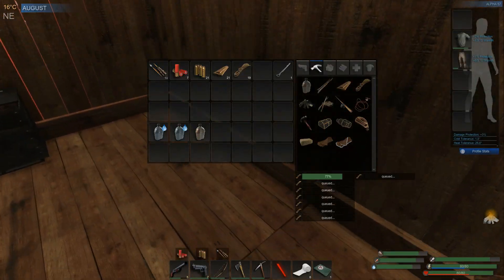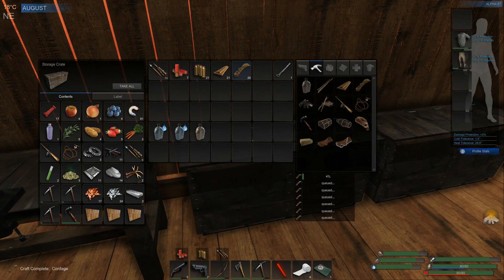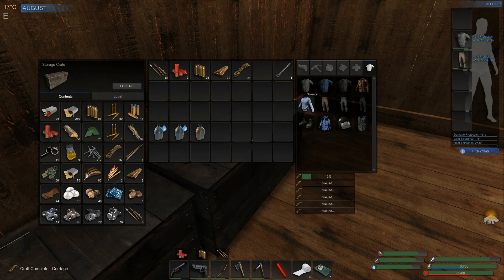It is August, almost September, so we're going to have to start thinking about stocking up for the winter and also getting some clothes. Because right now, all we have is just these shirts and those pants. Those are the light shirts and pants, so we need to upgrade those to something a little bit warmer, because it's going to get pretty cold.